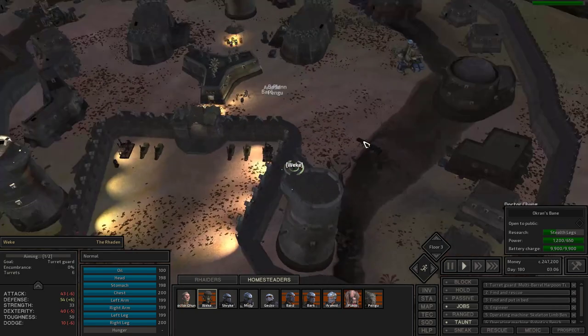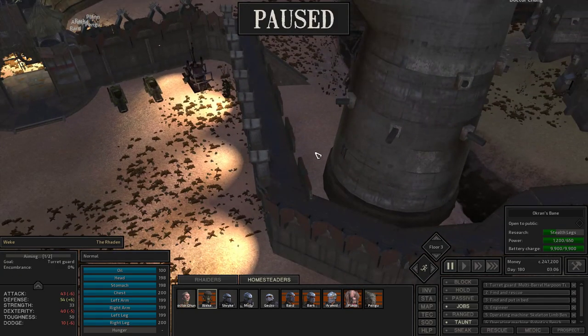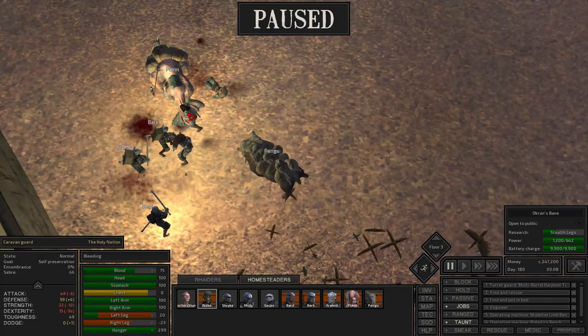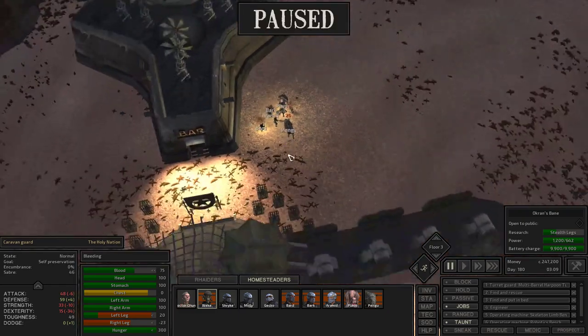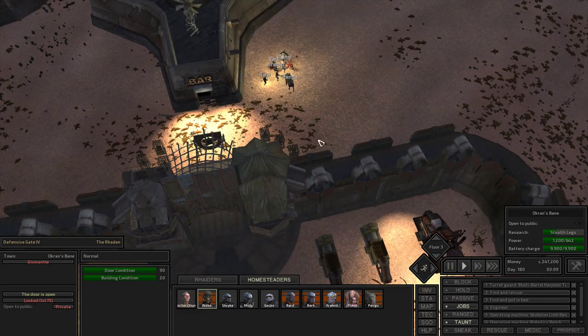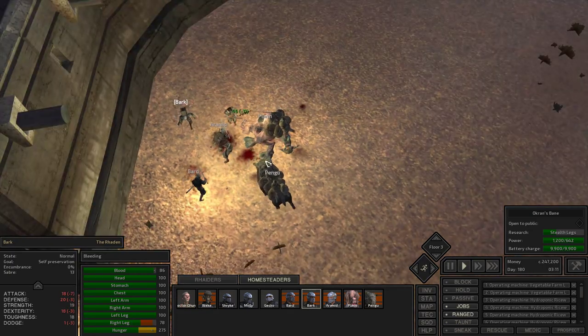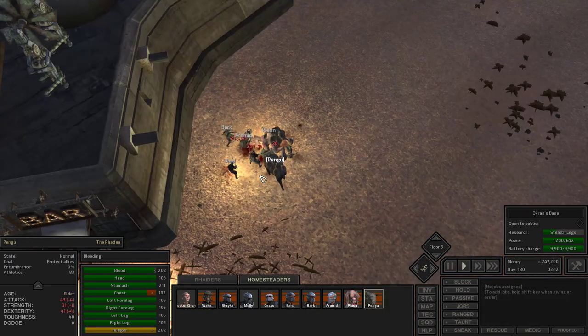So what I'm going to do right now... Oh, Wike. Who are you fighting? More caravan guards? I was pretty sure I closed my city to public. Why are you even showing up here anymore, caravan guards? I'm going to have Pengu eat you. No, he missed.